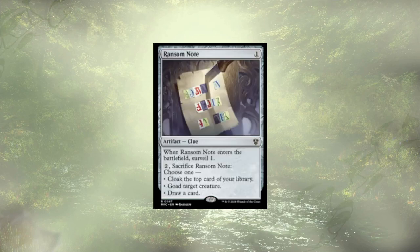Ransom Note is on the chopping block. I just don't feel like it's doing enough. Sure, we could use it to cloak a card, but it's not really advancing our game state. We have an extra creature on the field that we paid 3 mana for. It's not great, it's out of here.